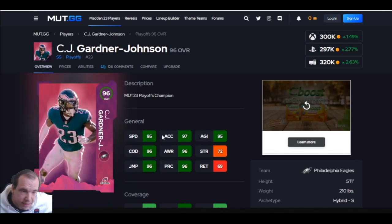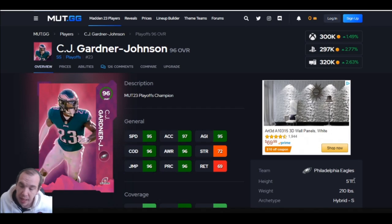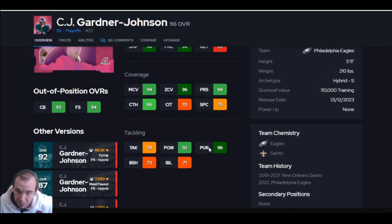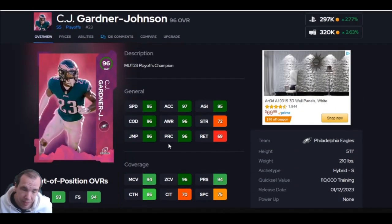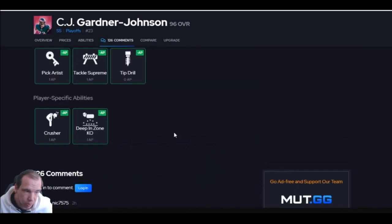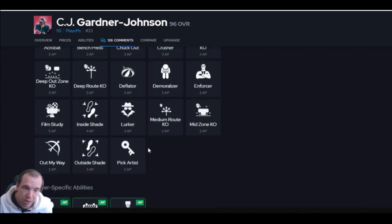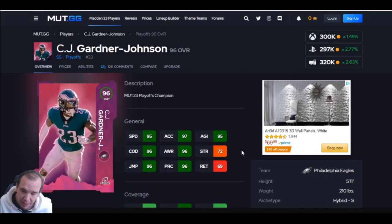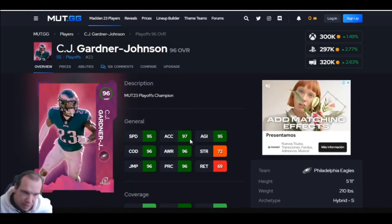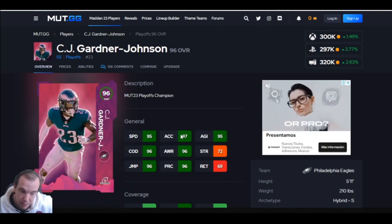Up next is CJ Garner, Playoff Champion, 96 overall, five foot eleven. He's not the biggest guy but has good speed and great jumping, so he animates well. Against the man, he can play man or zone — he has both thresholds. The problem with this card is block shed being 73, so against run-heavy offenses you're at a disadvantage. His strength is also lacking — he's going to get shoved around. Tip drills for zero, crusher for one — it's not the worst. He's more like a cornerback than a safety, but if you're on an Eagles steam team, you can get him at 99 overall, which is pretty great.